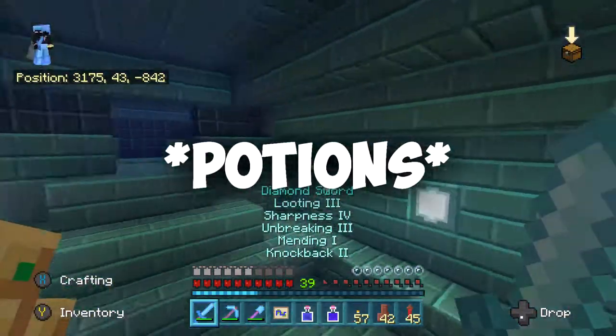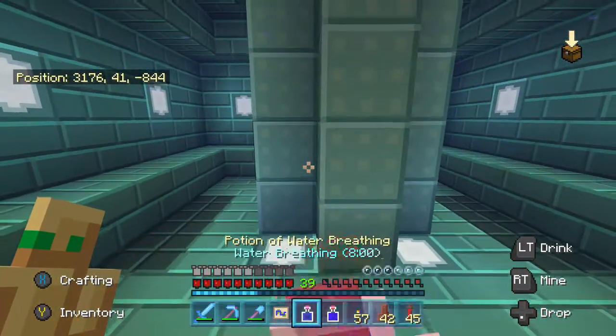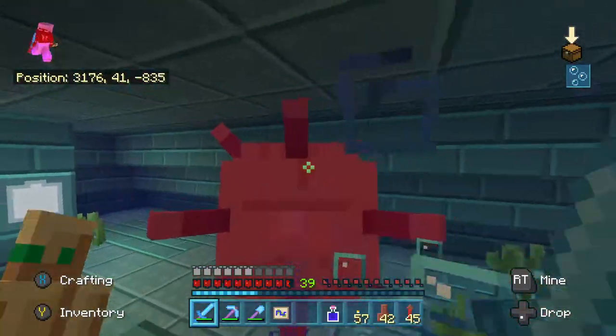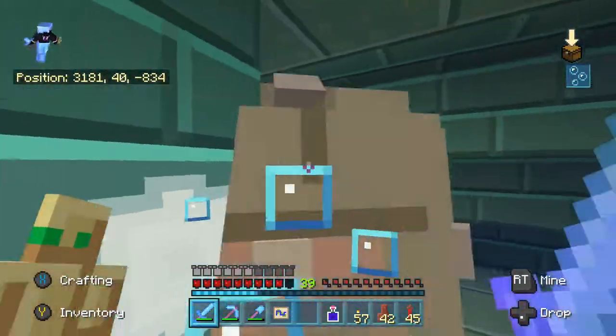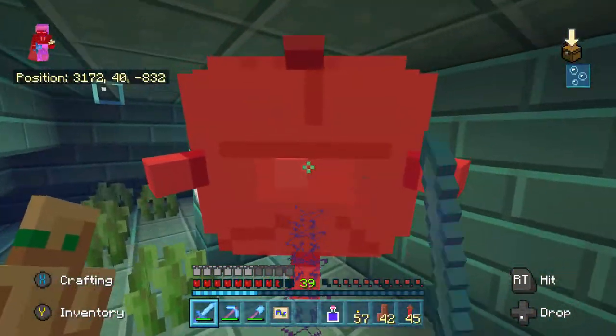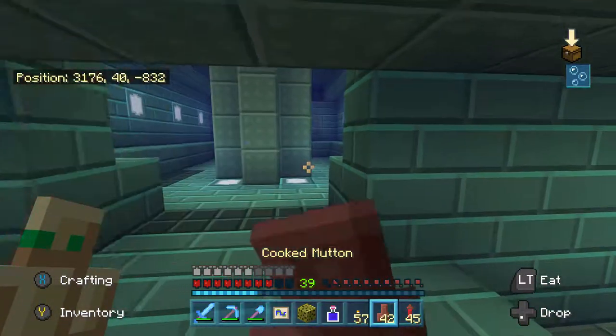Once you've got your potions, your armor and your sword ready to go, all you got to do now is go back to the ocean monument and get ready to go in. In every ocean monument there's an opening in the middle of it that's going to take you in, so go down to the ocean floor, look for the opening — it's pretty big, you really can't miss it. It's like giant archways leading into it.